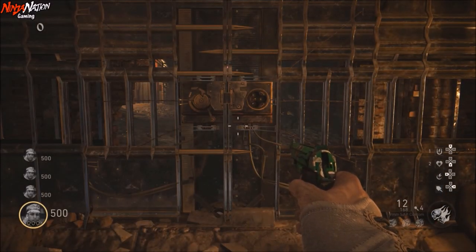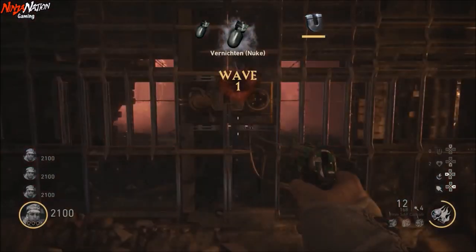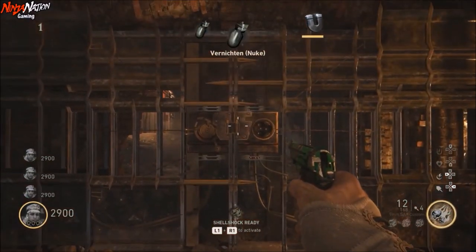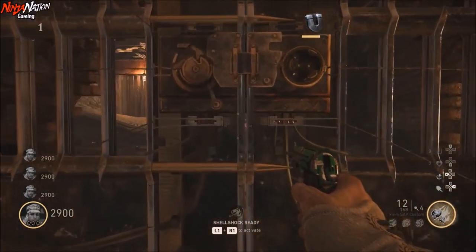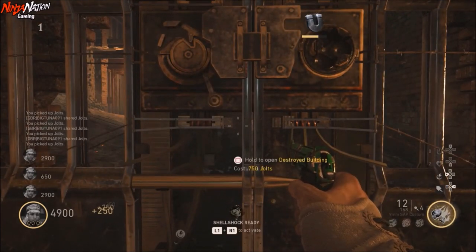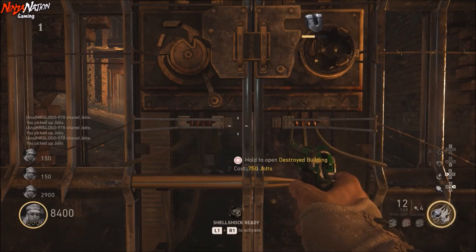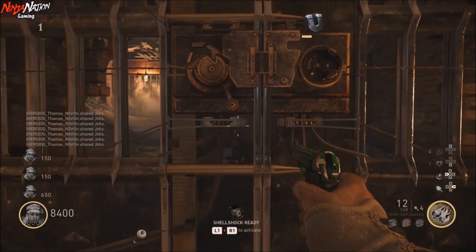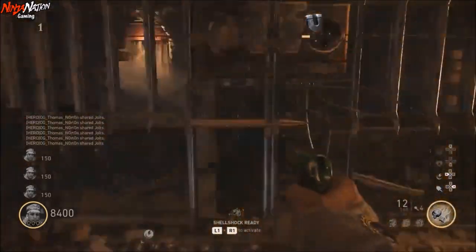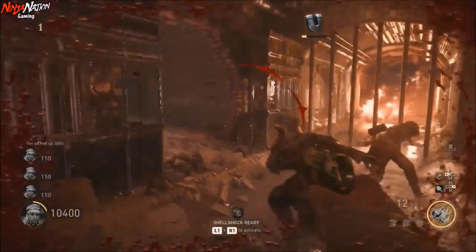Now that you have that set up, it's time to start the game. At the very start of the match you want the player with the double jolts to hit their consumable the moment you see round 1 appear on the screen. As soon as the double jolts is active, you want the rest of the players to all hit their nukes. If done correctly, this will not end the round and will give each player a total of 2900 points — collectively more than enough to open every section of the map and get started with the easter egg steps right away.